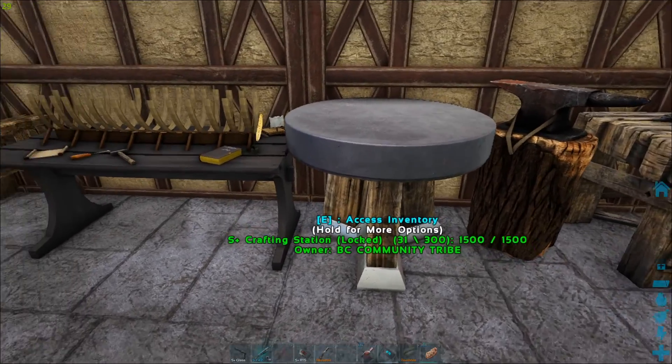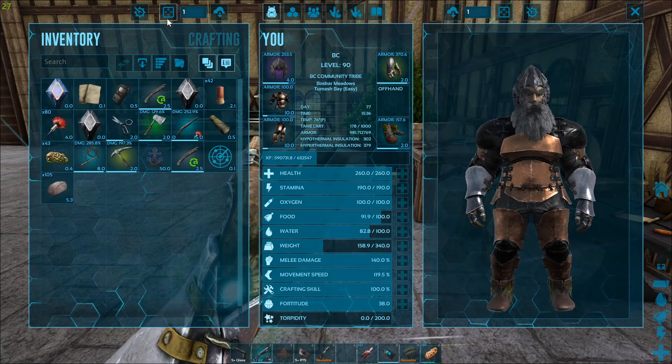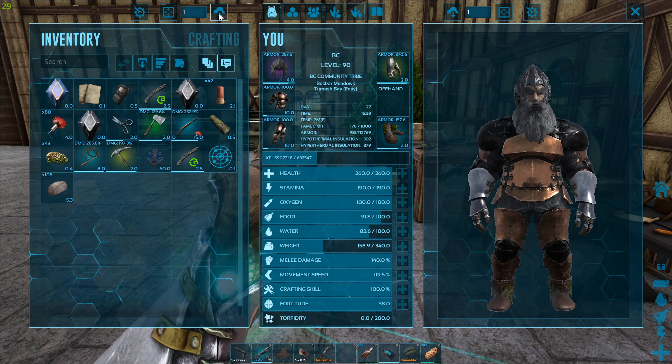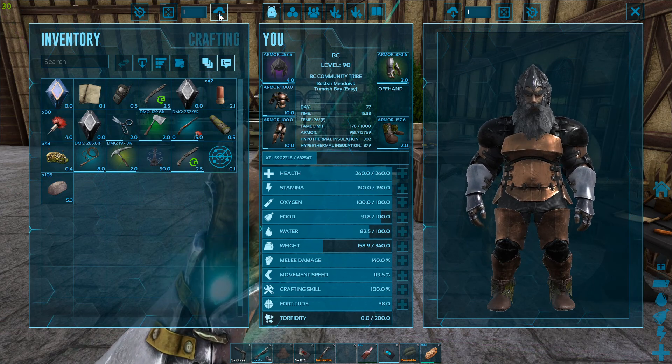Let's get started with the basic pulling system. You can go into your inventory and you'll see a section up here — there's a button with a number and a cloud. You hit that button to pull resources from any station in the area. Most stations work, though sometimes it doesn't work with certain other mods like CKF or advanced rafts. Sometimes it works from different inventories — yours, your birds, or the S Plus station.